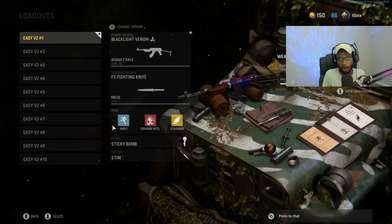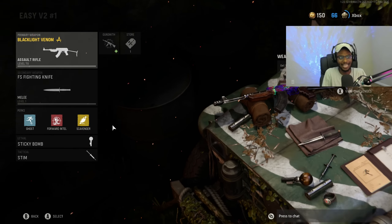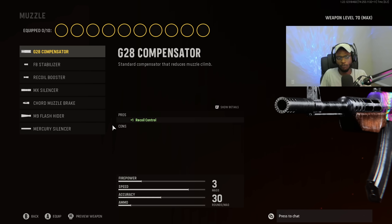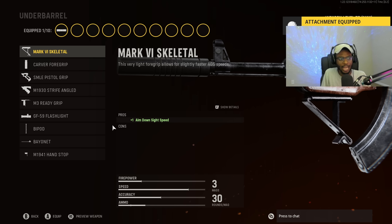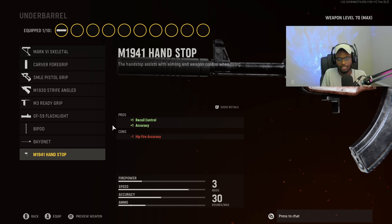First off, we're taking a look at the Vargo S. This assault rifle is criminally underrated, and it can outgun the Automaton with the right class setup. Under the muzzle category, we have to put on the MX Silencer for that sound suppression and accuracy. This is going to be perfect, allowing us to use this weapon at longer ranges, but we're also going to be able to get behind the enemy team and build up a quick and easy gunstreak. For the underbarrel, we're going to select the M1941 Handstop for that recoil control and accuracy.